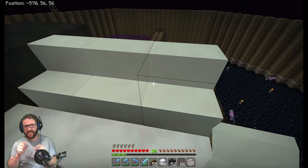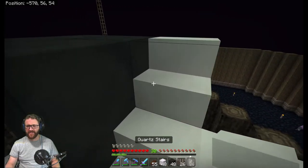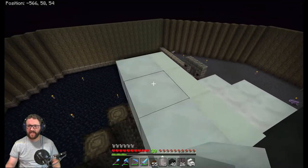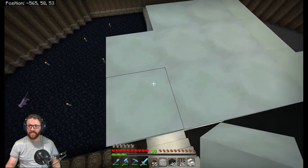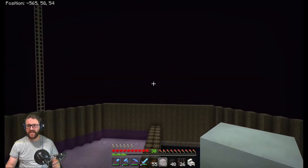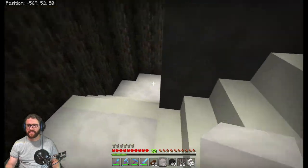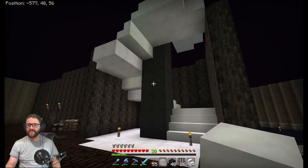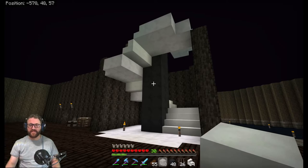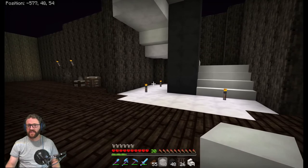I feel like having an extra space in there just for the sake of it. So then this goes out to the next floor, which is the main floor. That's the concept for the staircase — quartz and white marble staircase wrapping around a black marble pillar surrounded in dark oak logs.